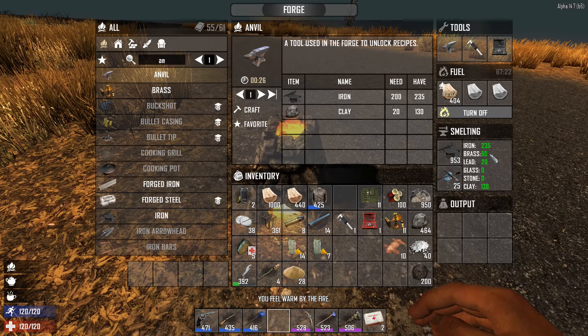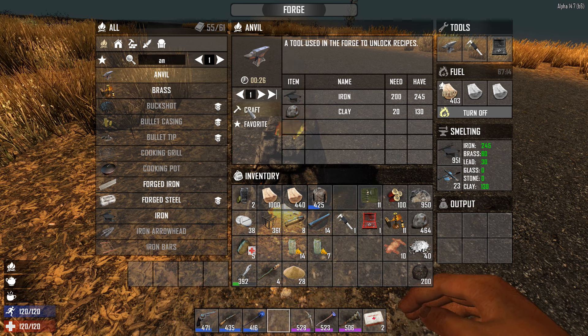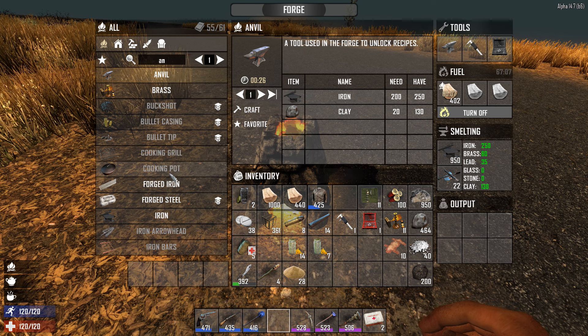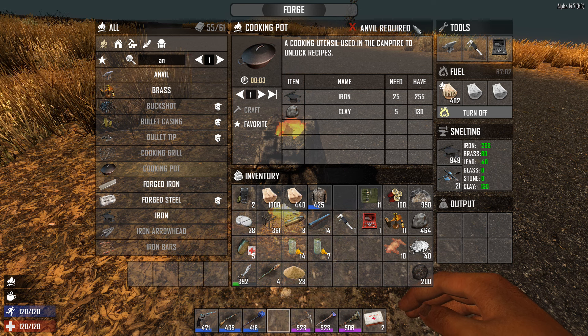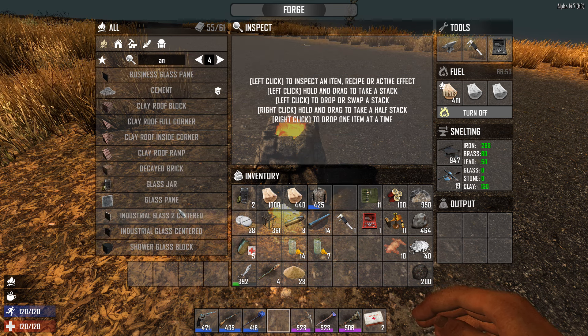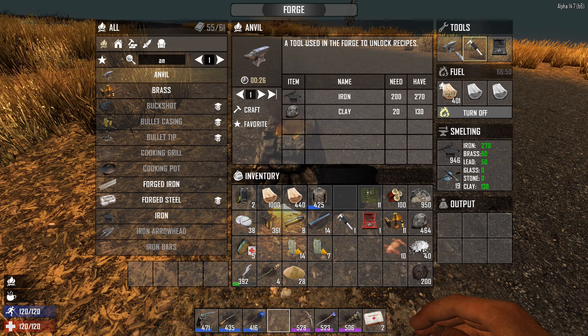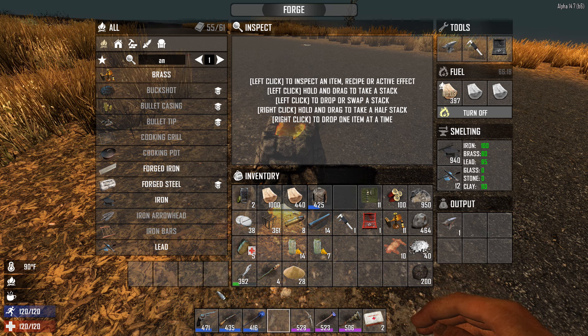We finally have enough iron. I went ahead and put in some brass and some lead as well, so those are cooking in right now. We've got the anvil now available, so I'm going to go ahead and craft an anvil. The anvil is required to unlock additional recipes — for example, the cooking pot requires an anvil. You can't make a cooking grill, iron arrowheads, or iron bars until you have the anvil in the tool slots. That'll be crafted in 26 seconds.